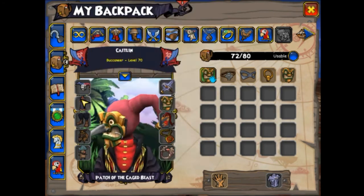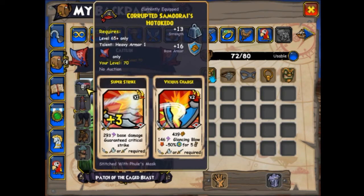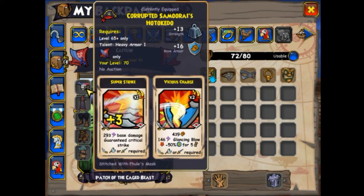For the hat, the coat, the totem, and the charm, the level does not matter. There's a level 55 version of these pieces of gear and a level 60 version of these pieces of gear. The important thing is that they give the same abilities, because this is mostly an ability-based game.